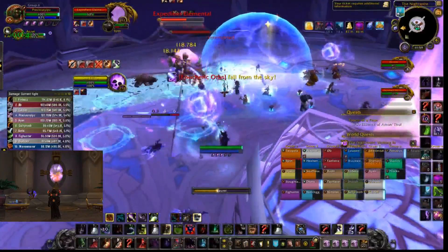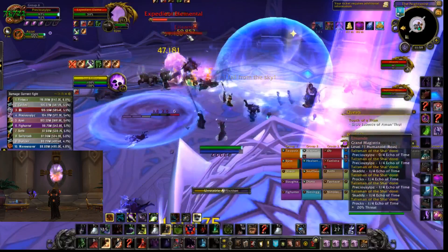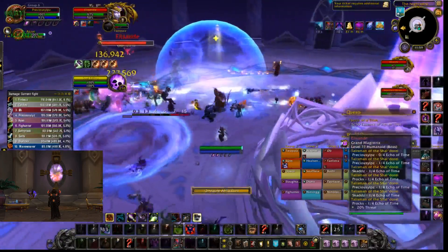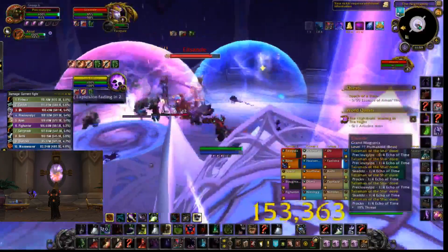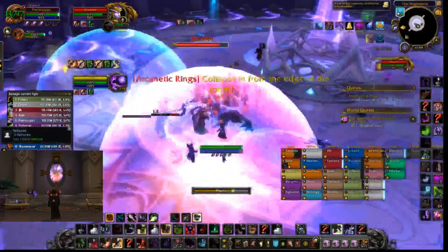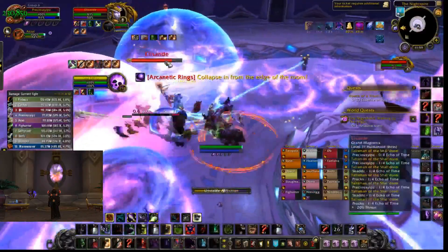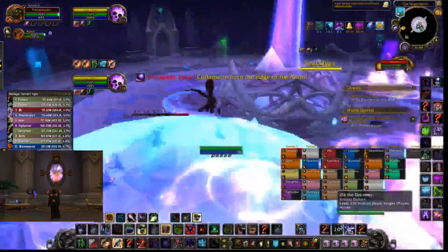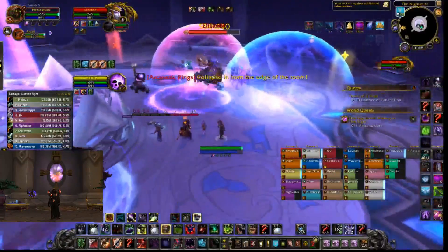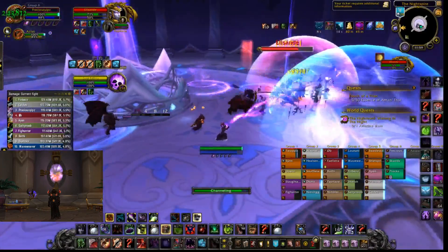So that is the mechanics of the boss fight. Let's talk about the build and how you want to be playing it on this boss fight and abusing Haunt to the best of your ability. The build that I'm playing is going to be an Absolute Corruption, Soul Effigy, Siphon Life Haunt build. The reason I'm playing Effigy is just to get that increased Shard Gen, and I'm not playing Contagion because with all the adds spawning I get a lot of value from Absolute Corruption on the boss and on my Effigy.